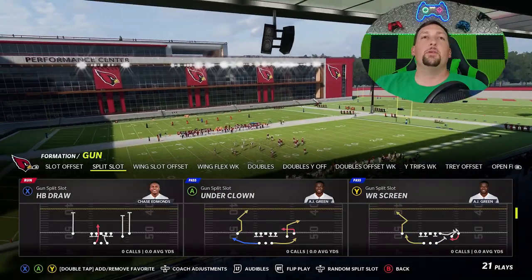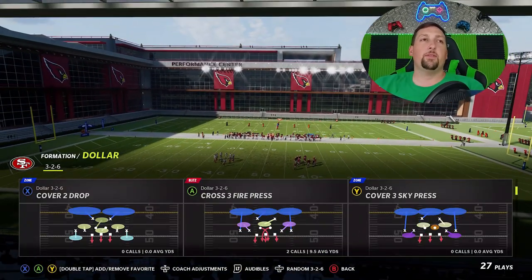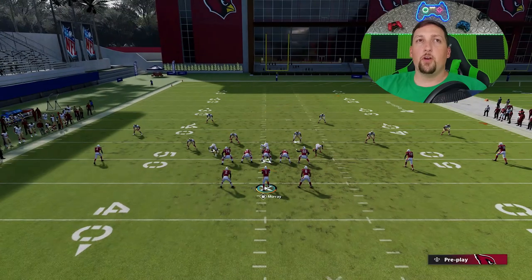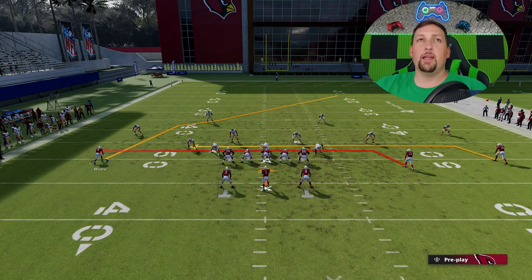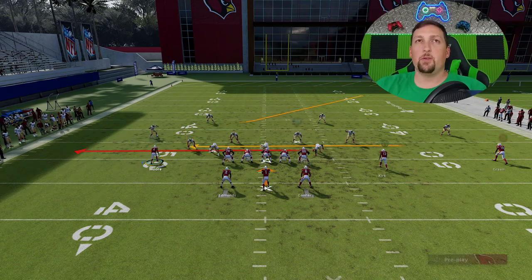This play is probably best against cover 4 though, so let's pick that again on the defensive side. We're going to go to the dollar to find a natural cover 4 drop contained. All you really have to do is put the A route and the B route on drags, block your running backs, and then motion in this receiver one more time just so it gets across the field a lot quicker.